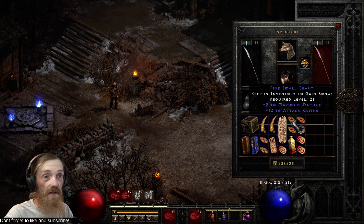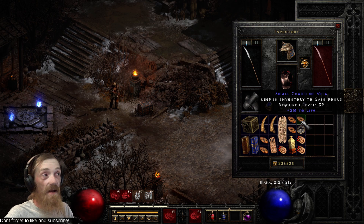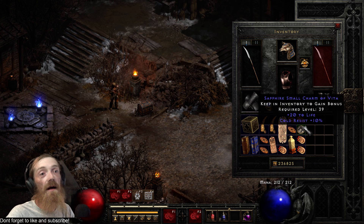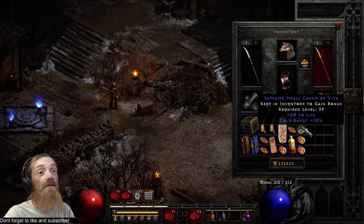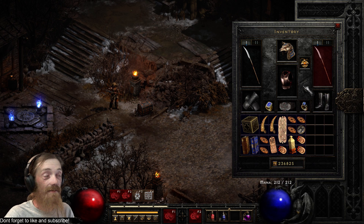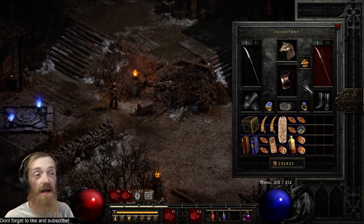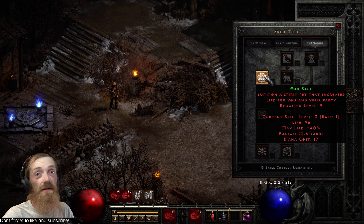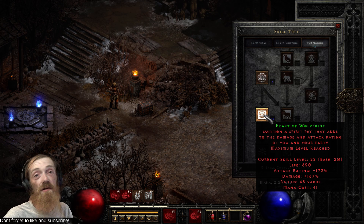My charms are nothing special or fancy — just some lifers that I've found, a little bit of damage. I've got 4-plus-20-to-life charms; I've found them all personally. All of my charms are self-found, 100% — I do not trade for charms. I'm intentionally leaving 12 slots open so your charm layout could be different than mine. You could go with a more damage-heavy route if you wanted. The nice thing about the Druid is: if you want more life, you can set your charms that way and use an Oak Sage. If you want more damage, you can set your charms that way and use a Heart of Wolverine. Both are very good spirits — it all depends on how you want to play the game.